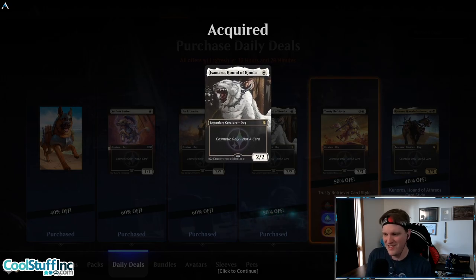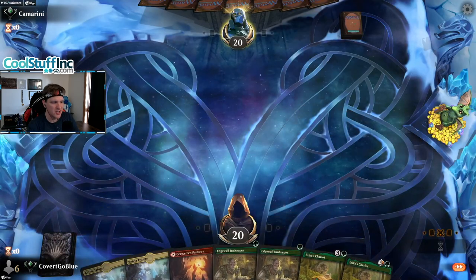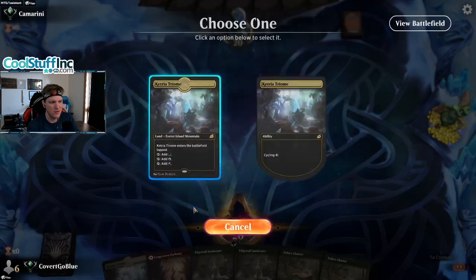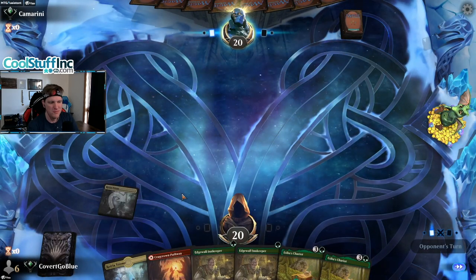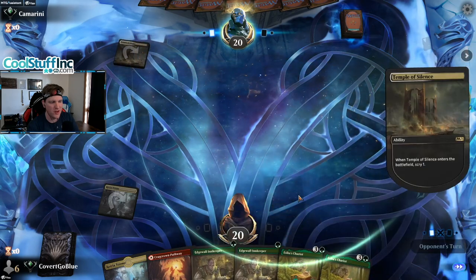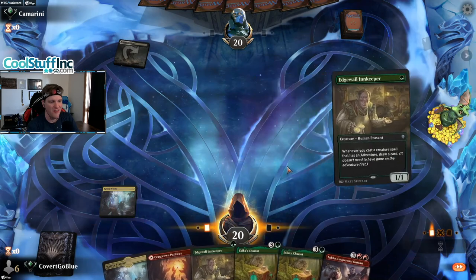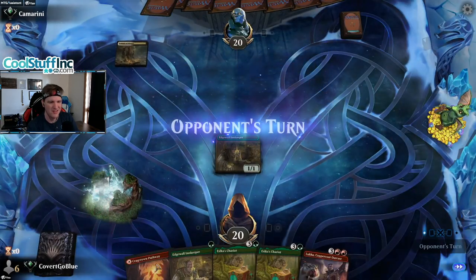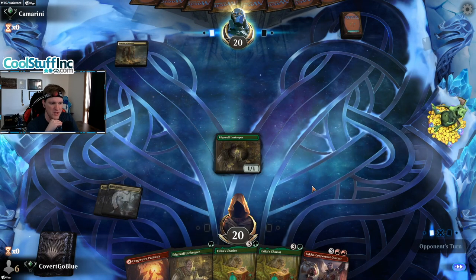Let the Koma Adventure begin. On the play with double Innkeeper, no adventures, two Chariots instead, but we'll give it a try. We're going to lead with Triome into Triome because we really want to draw a three-drop adventure creature. I want a Temple of Silence — that's something you don't see every day. At least our mana will be good from double Triome.